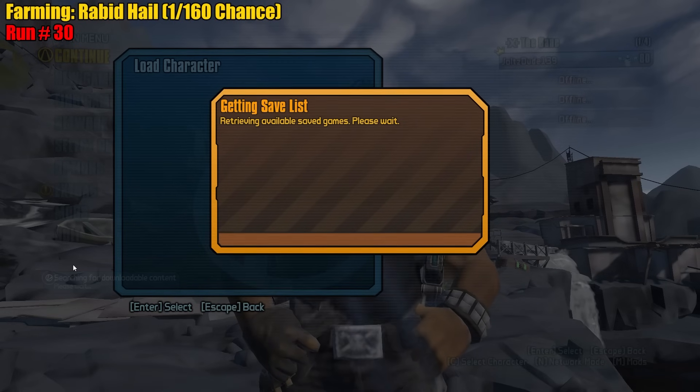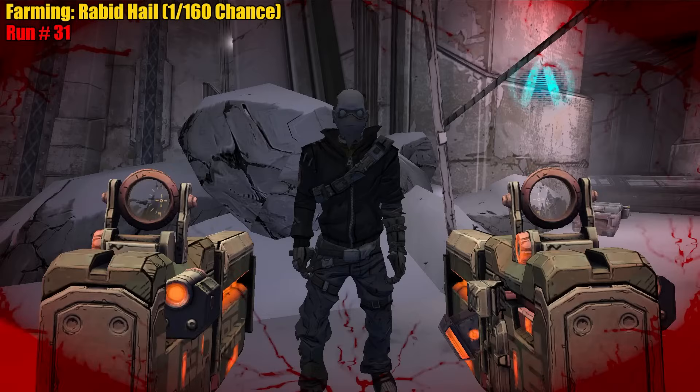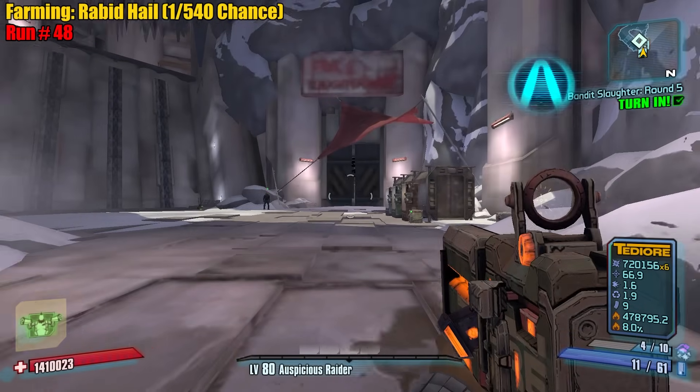Not even one rabid yet — dang, unfortunate. This farm might not be one in 160. I want to double-confirm the math: the chance for one specific prefix is one in 27, so 27 times four times five — it's a one in 540, not one in 160. And if I want to farm the stock too, it'd be one in 2700.